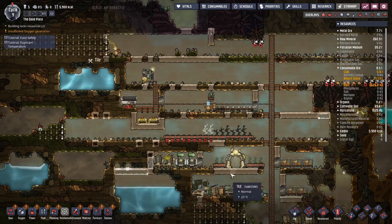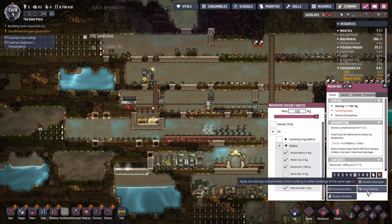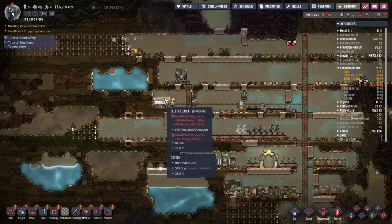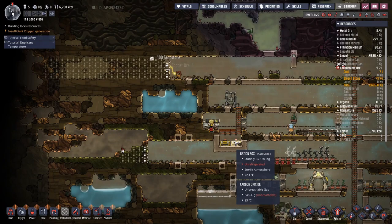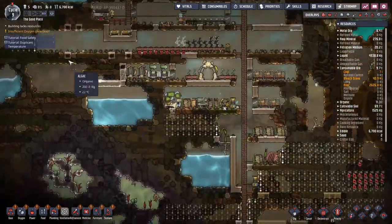Another thing I learned from my last playthrough: remove mush bars from the ration box. We don't care if the mush bars get left on the ground — as far as I'm aware they can't even spoil. We want mush bars immediately sent to the electric grill. Otherwise you get wasted duplicant actions where they take mush bars, dump them in the ration box before they get stuck in the grill. Waste of time.